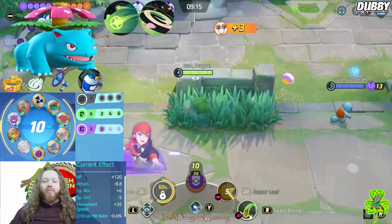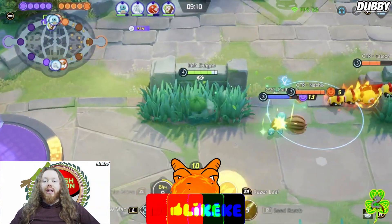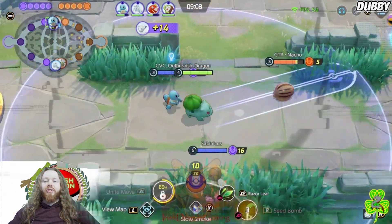More cooldown reduction means more Petal Dances, which means more Giga Drains. And if you Giga Drain a Phalanx you can basically go from one HP to full health. Enjoy the rest of this gameplay, don't forget to like and subscribe for more content, and I'll see you in the next one. Keep living the dream.